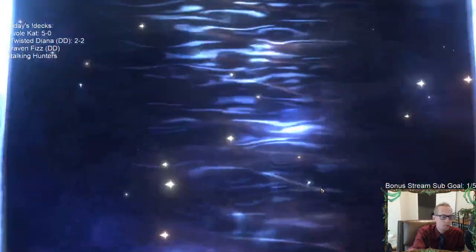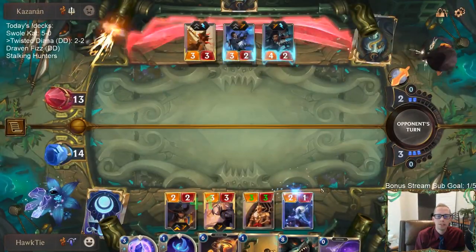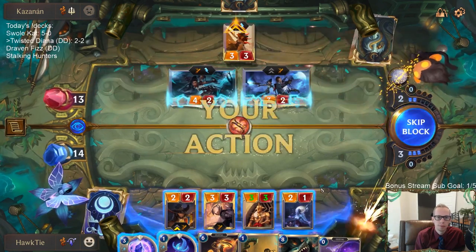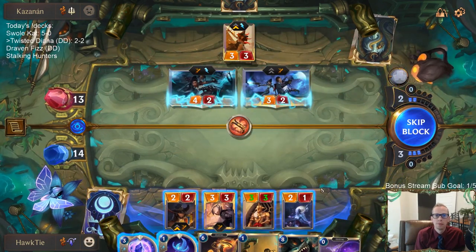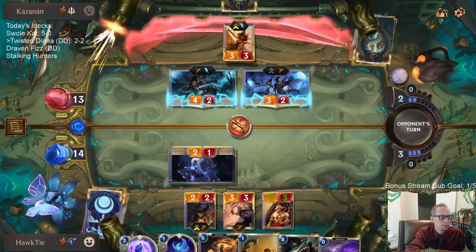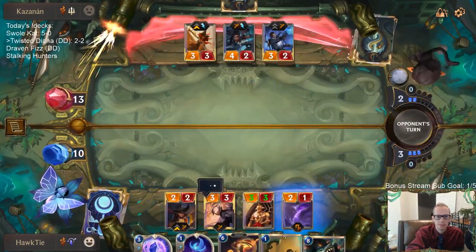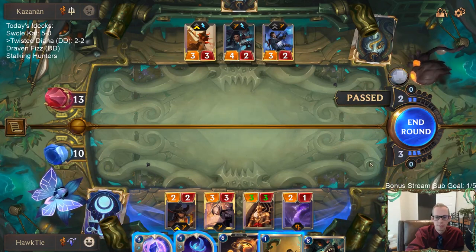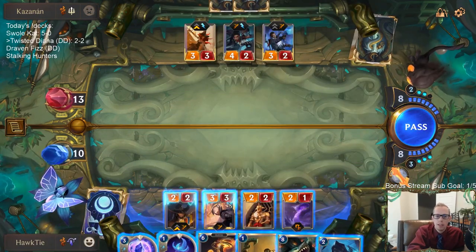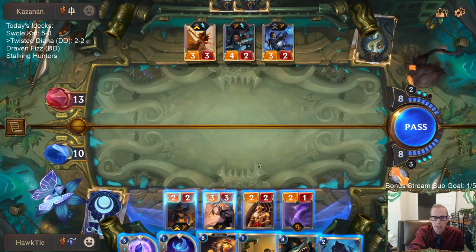I'm going to take the 0-mana card. Sarah Fortune - how do you get the last name Fortune? Sarah Fortune. Burn away the shadows. Strike when the moment is right. End round - we're going to keep Bastion available. So if I play the Shade Stalker, then we turn on the Challenger with Diana. I don't really want to do that.